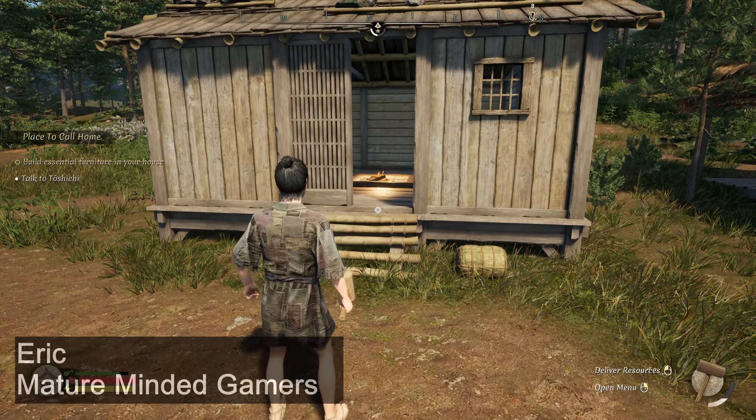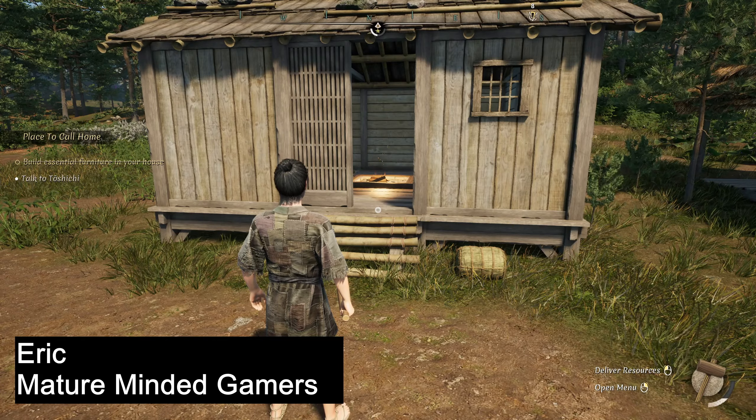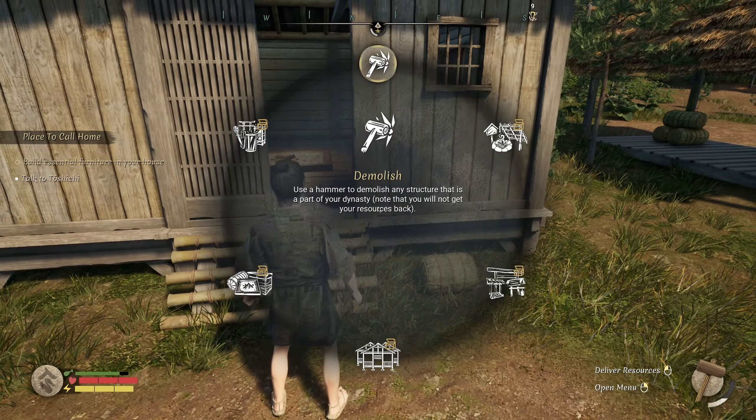Hey everybody, it's Eric from the MMG. We're back for some more Shingaku Dynasty. This is the second part of the quest 'A Place to Call Home.' It has you build your own house, which you can find on the build menu.